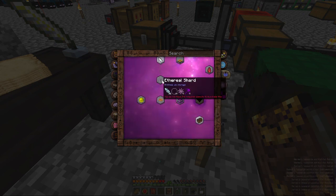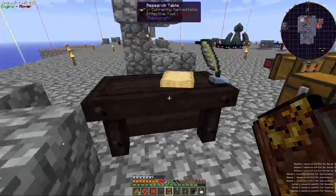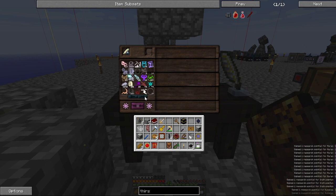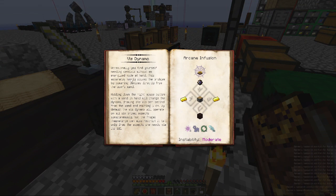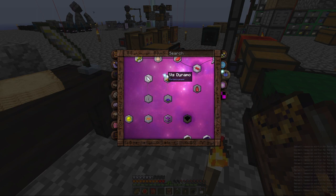Vis Charging Relay — now we have some more things here. Ethereal Shard. Vis Dynamo — don't have that much magic left. And air. Occasionally you find yourself needing centivis without an aura node at hand — this apparatus neatly solves the problem by powering devices directly from the user's wand. Holding down the right mouse button charges the dynamo, drawing one Vis per second from the wand, emitting 5 cVis. Interesting. Essentia Dynamo, Vis Dynamo.